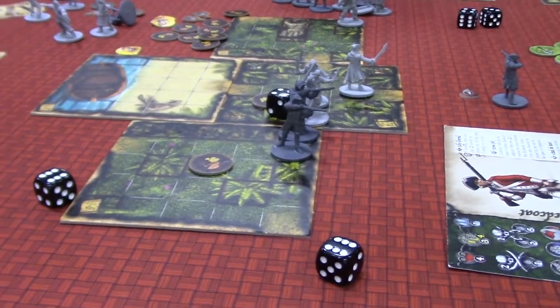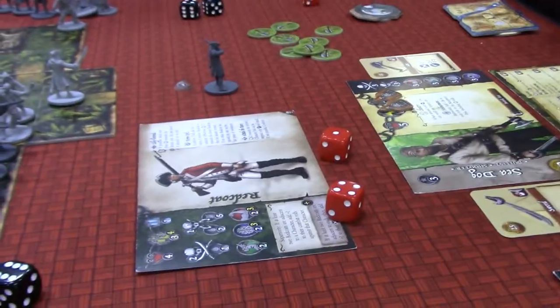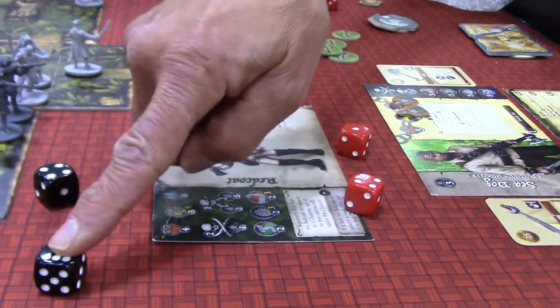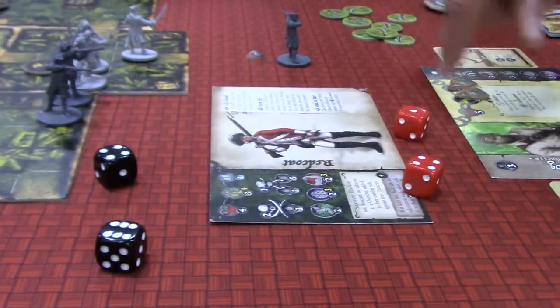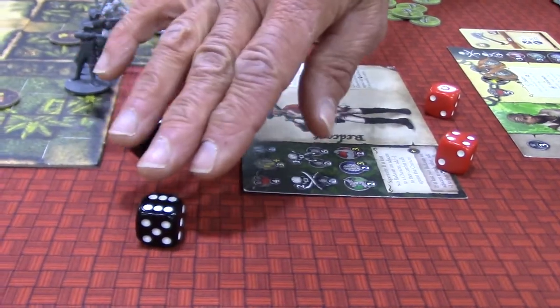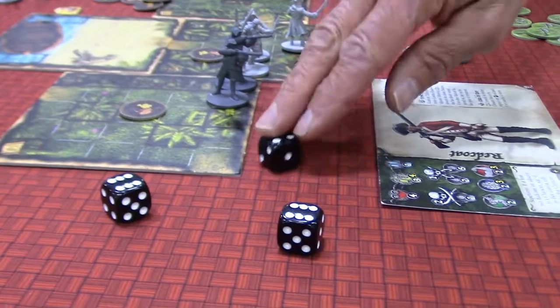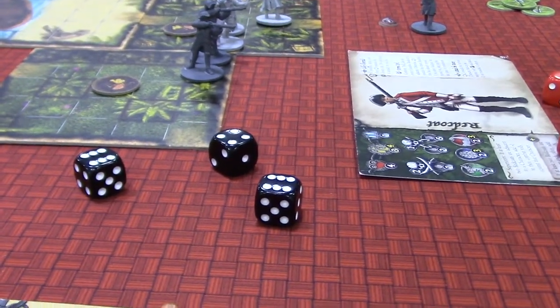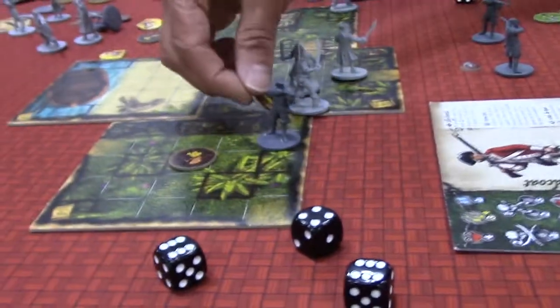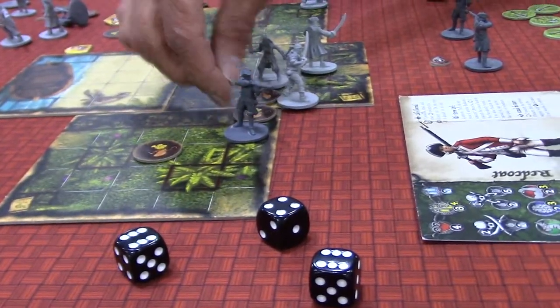So next one's up. You got him easy. The only thing that will block a critical is another critical. So there's no blocks — that did two, three, four, five, six, seven, eight. That's overkill. So now another bag of loot goes down, and you're standing on the bag of loot right there.